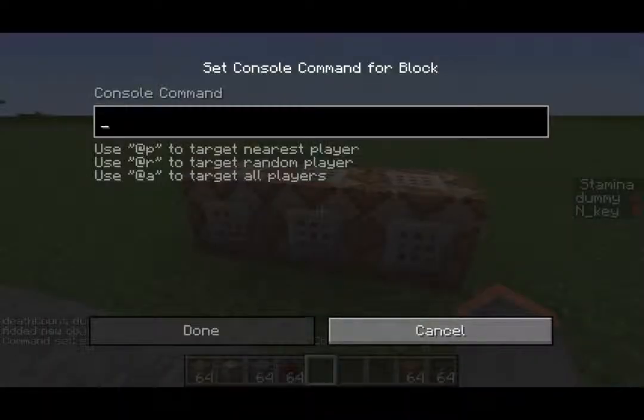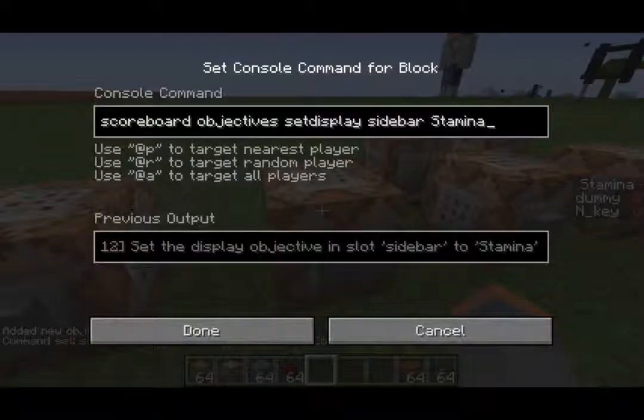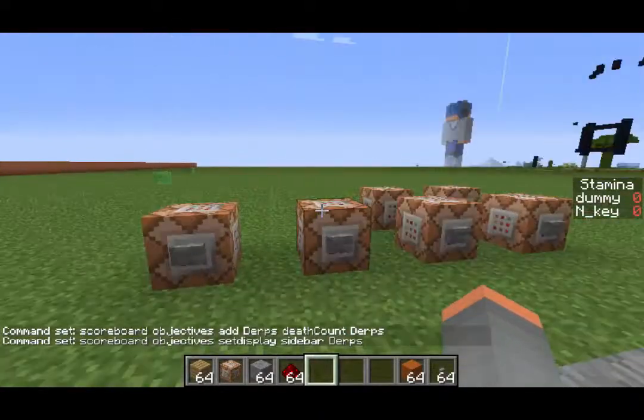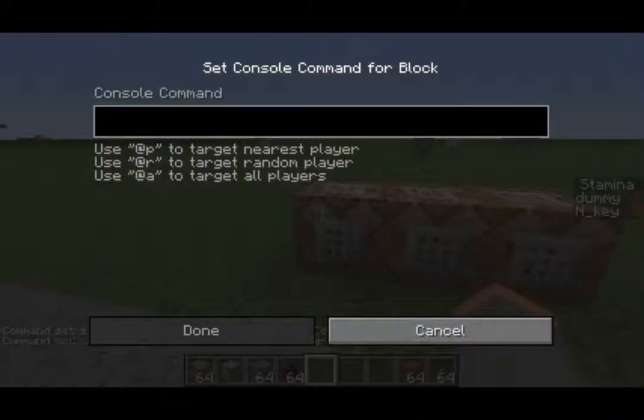This next one — we need to put it on our sidebar. You see how it says 'Stamina, Dummy, and Key'? Well here's how I have it — I have it adding the stamina, and then putting it on the side. That's the setdisplay command. Scoreboard objectives setdisplay — that's all caps — sidebar. There's two other options, both for multiplayer. And then the thing we're changing, which is 'Derps'. That is correct.